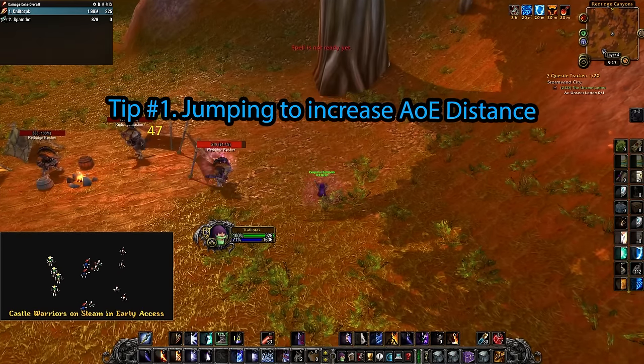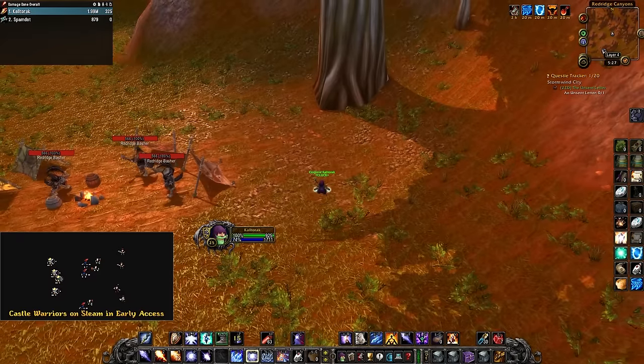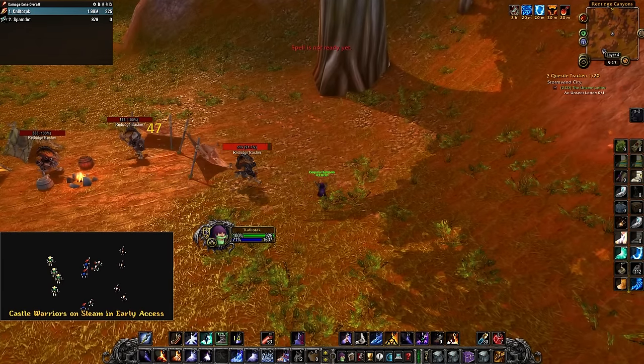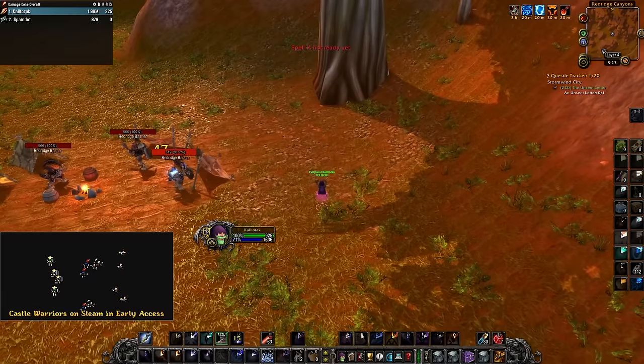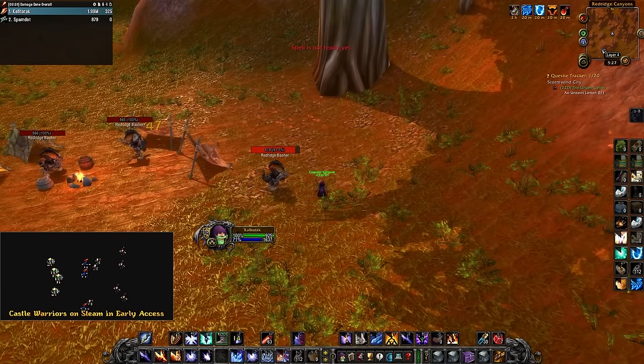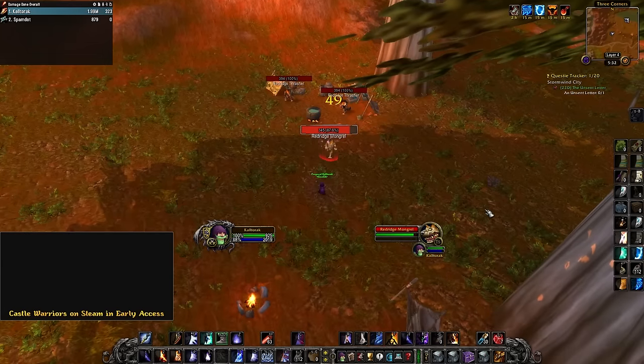Tip number 1: Jumping to increase AoE distance. For those that don't know, AoEs that come from player models can have their range increased by jumping when they cast the spell. I learned this back in Classic when we were speedrunning Blackwing Lair and AQ40. We used to jump to maximize the distance so that sappers would go. This works well with all AoEs that come from the player.